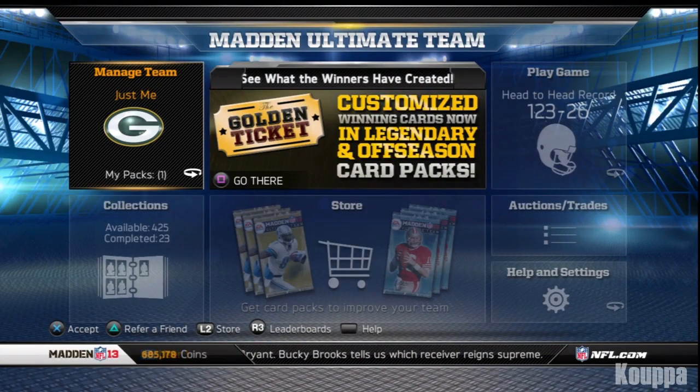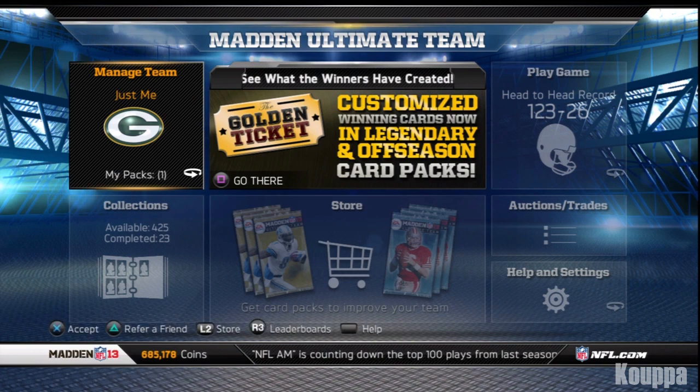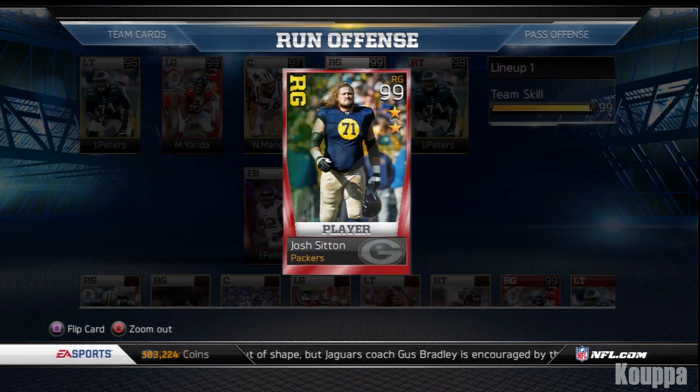What's up, it's your boy Koopa coming at you guys today with a Madden 13 Ultimate Team review of two-star Josh Siltyn. You can get this card by completing the right guard collection, which right now is kind of hard to do because of the payout they're giving for it and the cost. Or you can just go to the auction house and pay for it outright.